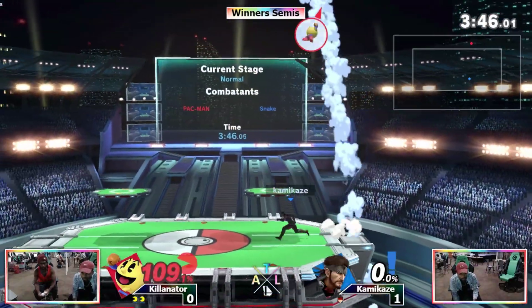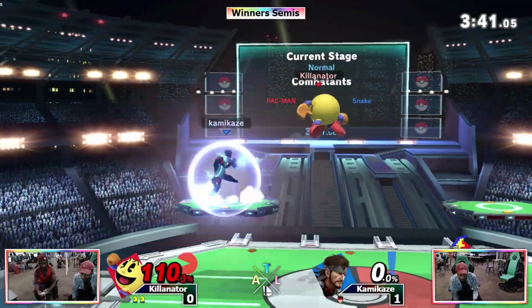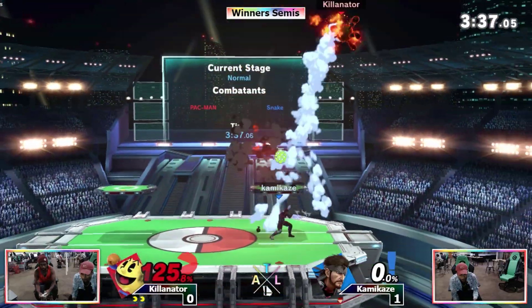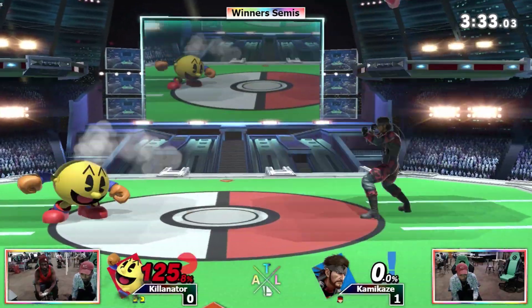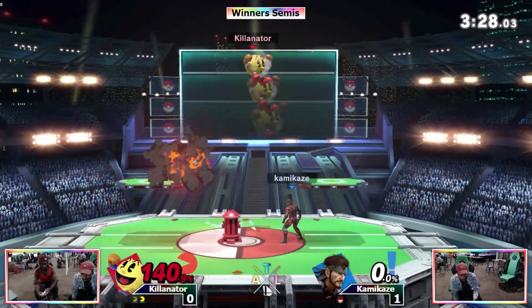Great drift. Up tilt — not gonna take it just yet, but another one will. That was the Galaga, doesn't really catch. Just take minimal damage here. And at this percent he's in danger because he has to watch out for C4 and for up tilt.